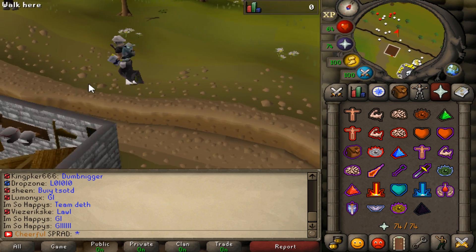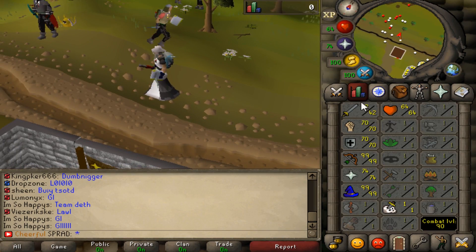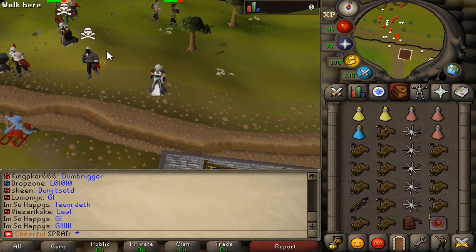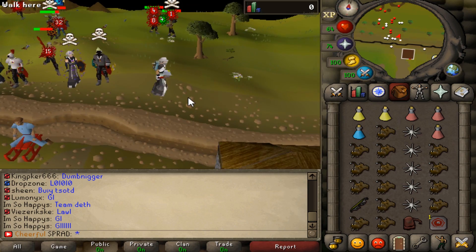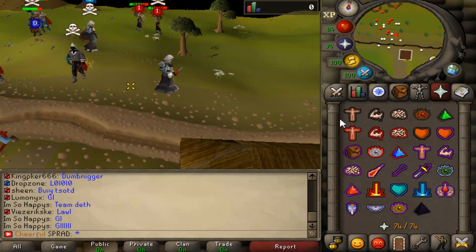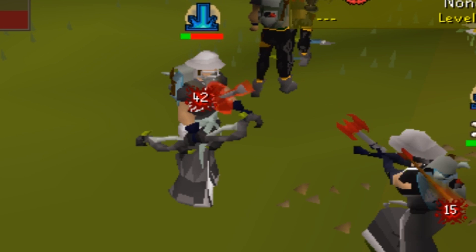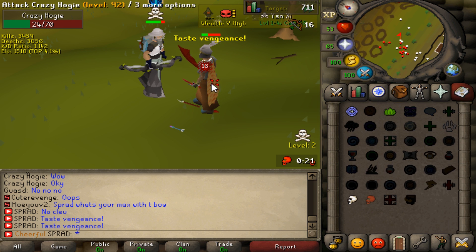I'm actually gonna be using Rigour - just bought it for like 100k. Our HP is only 64 but we do have 70 defense, so that will help. We're gonna be pure PKing though. Pure PKing isn't the most active thing on Ropescape - main PKing is far more active - but it's gonna give us good hits. We're gonna fight another pker right now.